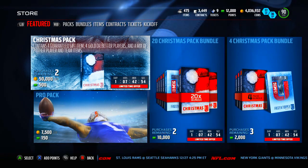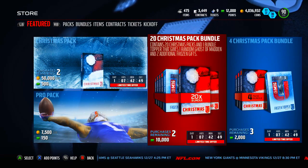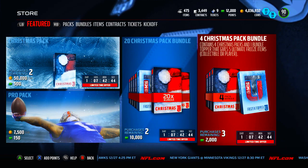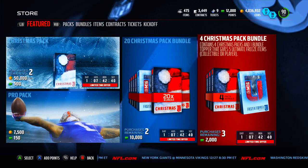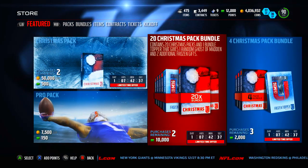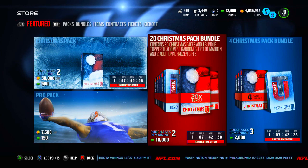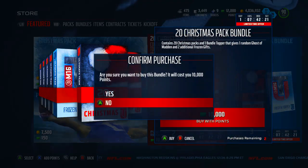The Christmas pack gives you a guaranteed gift — four gold or better players — and then a mix of seven other player and team items. The four-pack Christmas bundle gives you four Christmas packs and a bundle topper that gives you five Ultimate Freeze items, which is pretty cool and pretty cheap — if you wanted to only spend like 20 bucks, that's the bundle for you. And then the 20 Christmas pack bundle — a ton of points, definitely very expensive. I'm gonna buy it right here. 20 Christmas packs, one bundle topper gives you a random Ghost of Madden and two additional frozen gifts, so the bundle topper is going to be lit.